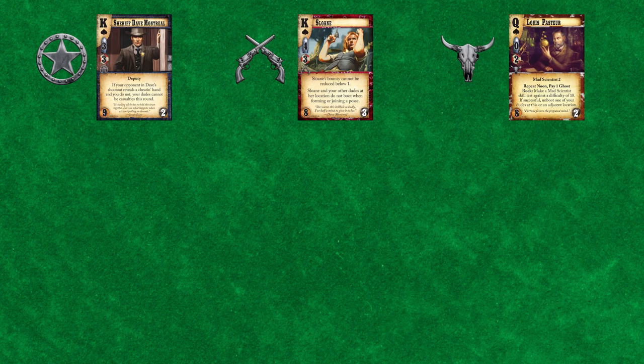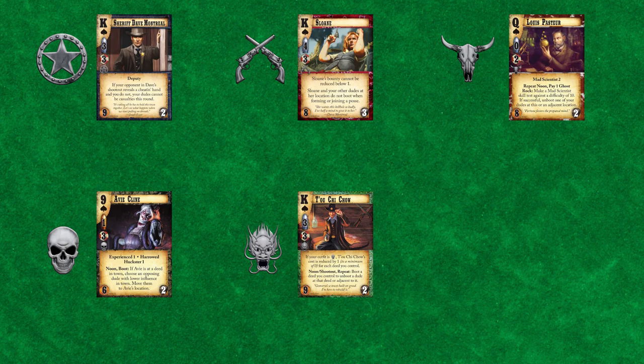Doomtown Reloaded is a competitive card game where two players will fight over the control of a town in the Weird West. Each player plays as one of six factions vying for power: the earnest deputies of the Law Dogs, the thieving bandits of the Sloan Gang, the eccentric mad scientists of Morgan Cattle Company, the hex-wielding clowns of the Fourth Ring, the manipulative thieves of the 108, or the stoic Shamans of the Eagle Wardens.